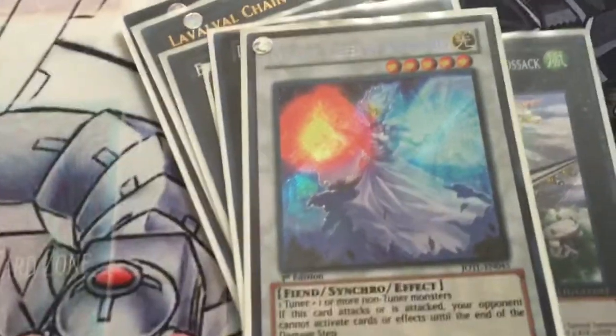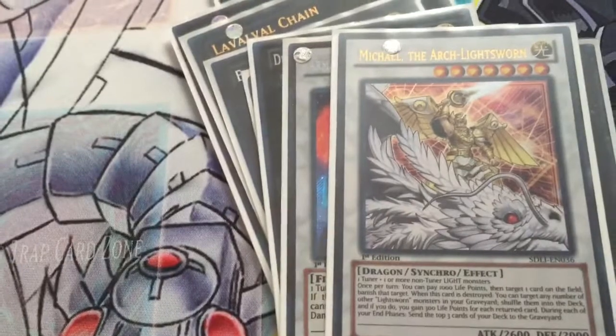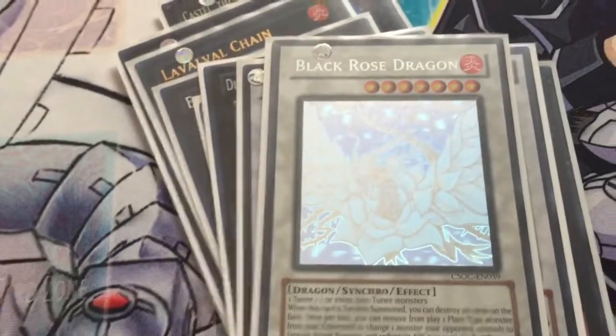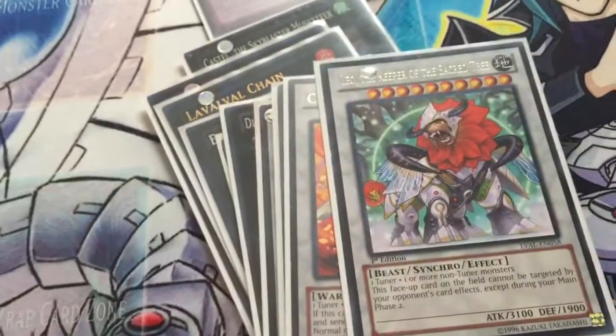Onto Synchros: Armades — obviously a very good card, 2300. Michael — banishes stuff. Niel — another Lightsworn name. Black Rose Dragon — board nuke, very good. Crimson Blader — stops high-level monster plays. And last but not least, Leo.